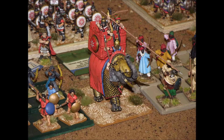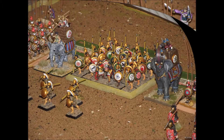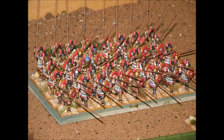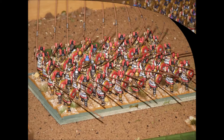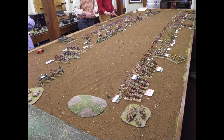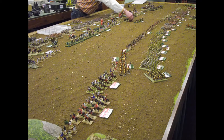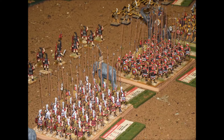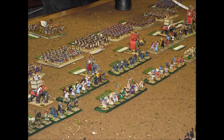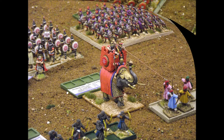We decided with this game that we weren't going to play a purely historical refight. We decided to have a free setup which meant that each side was able to deploy their troops without the other side being able to see what was going on. This was going to try and introduce a little bit of variation in the basic deployment, but both sides decided to deploy their elephants in the center supported by their phalanxes, which was slightly different from the historical deployment where the elephants were deployed slightly to the flanks.